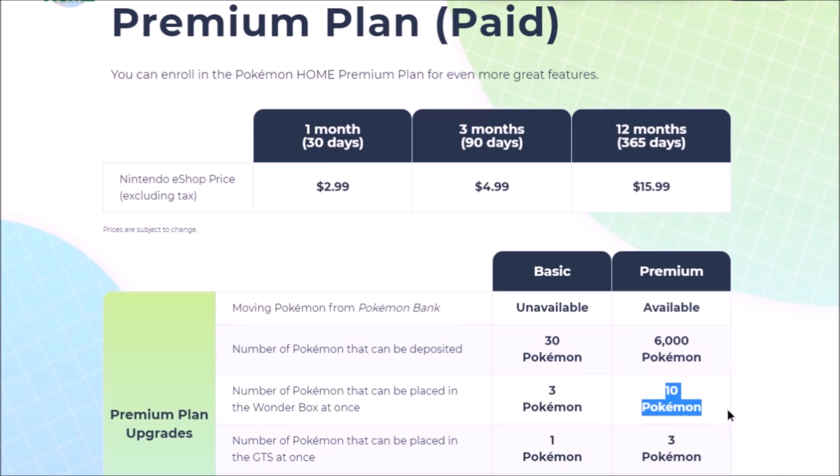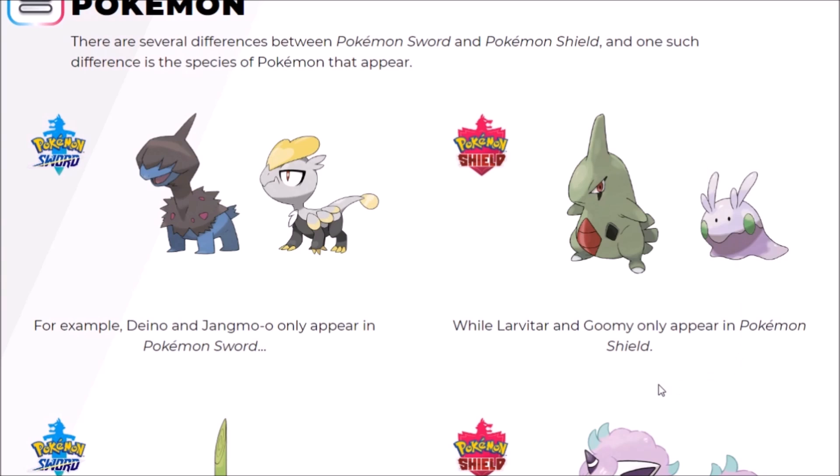If you have the premium version, you get to wonder trade 10 Pokemon at once, so you'll fill out the Pokedex in no time. But that brings us to what this video is really about: the most efficient way of getting version-exclusive Pokemon and how to offer them on the GTS.